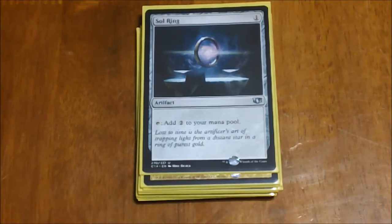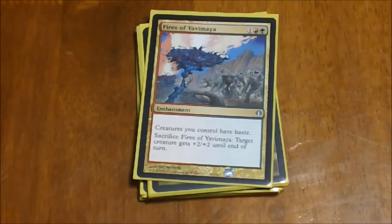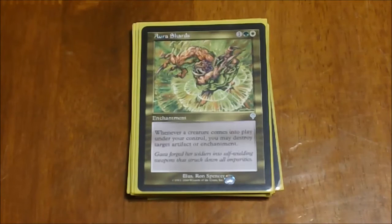Sol Ring is pretty much a staple in Commander — a one-drop that taps for two mana. Next we have Fires of Yavimaya, a three-drop that gives all your creatures haste. It has a second ability to pump up a single creature by discarding it, but that almost never gets used unless you're desperate. Next, Aura Shards — if you're running green and white in a creature-heavy deck, you should be running this. Every time a creature enters the battlefield you can destroy a target artifact or enchantment; it's a may ability.